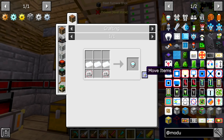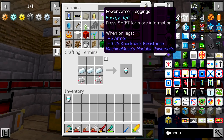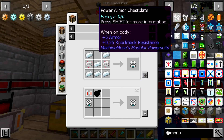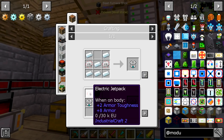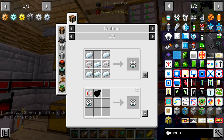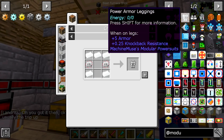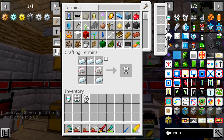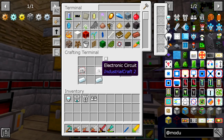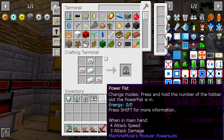The modular table — the tinker's table — allows you to put your suit parts in and then customize your suit parts. We need to make the suit parts first, and that's going to require some circuits and some silver ingots. To make the helmet, this stuff should be pretty easy to make. It says energy zero — I don't know if it uses RF power or what kind of power it uses, but we'll figure that out. The electric jetpack — I just noticed this thing actually isn't that hard to make.